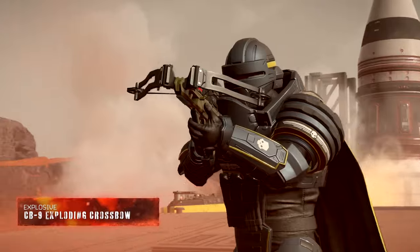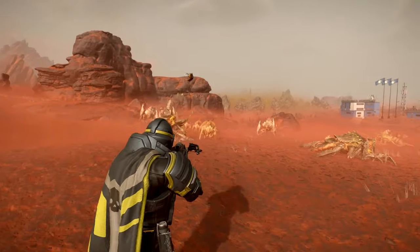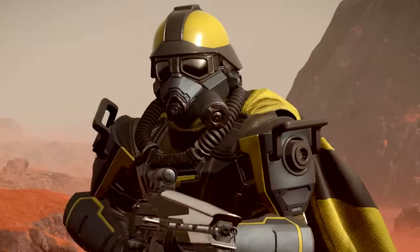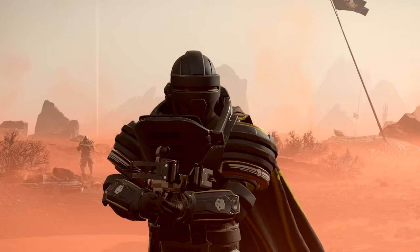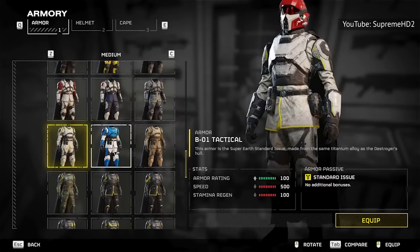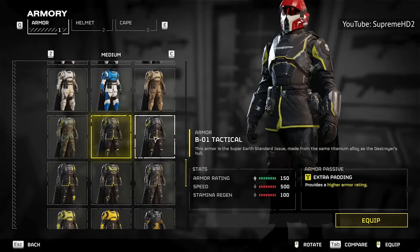Every Helldiver's loadout has three essential components — weapons, stratagems, and armor. You could think of those as the three pillars to successful warfare, but the pillars are somewhat unbalanced. Weapons and stratagems do the lion's share of the work, and the perks and stats that come with armor only make a modicum of difference on the battlefield. That's why fans are begging for the game to add a transmog system, which could allow players to pair their toughest armor with their favorite designs to match.